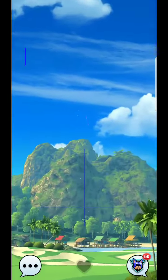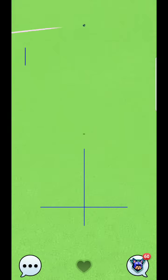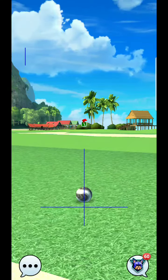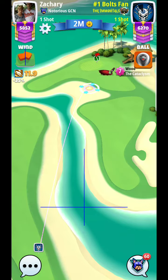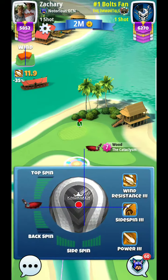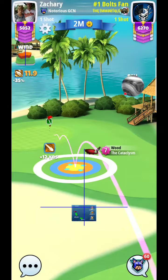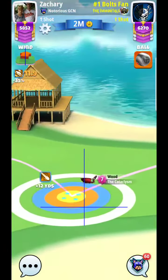That little bit of extra distance will help you hopefully get over this rough. I needed just a little bit more power, so I'm going to pitch this one out to where my opponent is. You should be able to get away with a sniper on this hole with a long driver, but if you have a little bit shorter driver you'll probably want to use a power four ball as well.